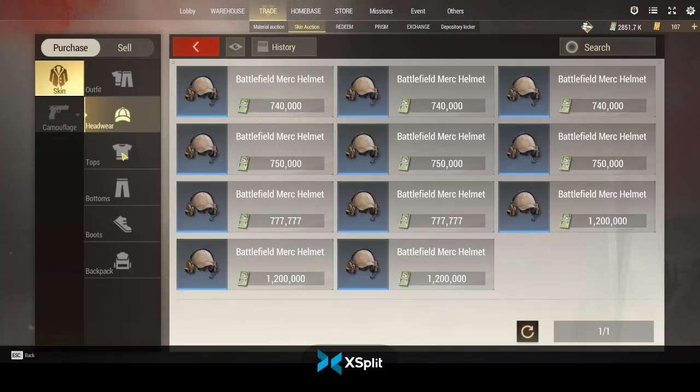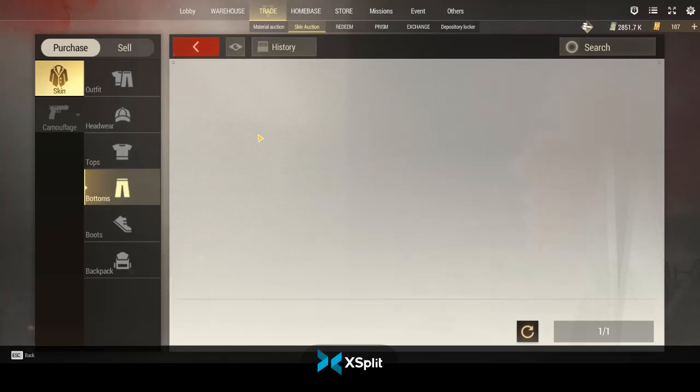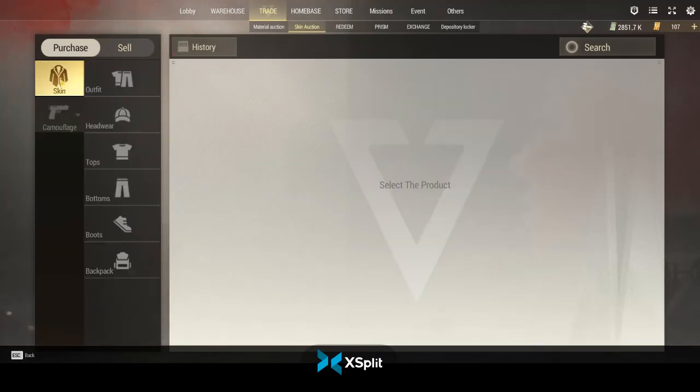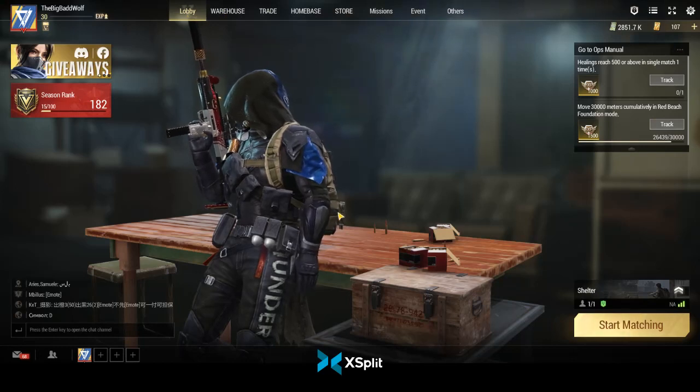If you're looking to make a lot of money really fast, you can pay real money and buy skins and sell them on the auction house — they can go for like 740K. You'd be rich instantly, but you have to pay real money, which is the whole point of free-to-play games.